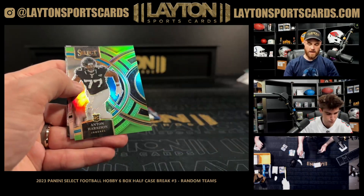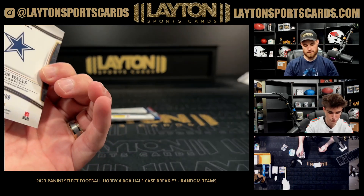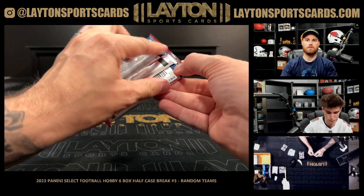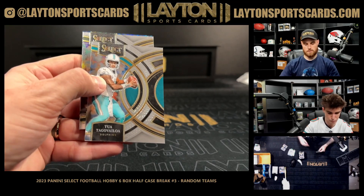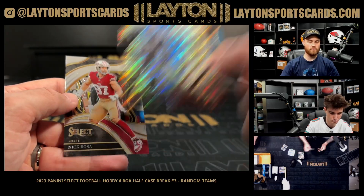Silver McBride, Anton Harrison out of 49 Jags. Everson Wall's autograph for the Cowboys — it's out of 399. Silver Richardson Colts concourse rookie, and a tricolor DJ Johnson numbered to 225 Carolina rookie.